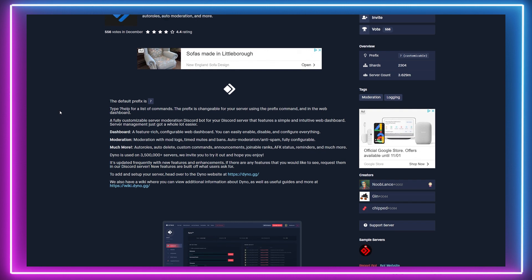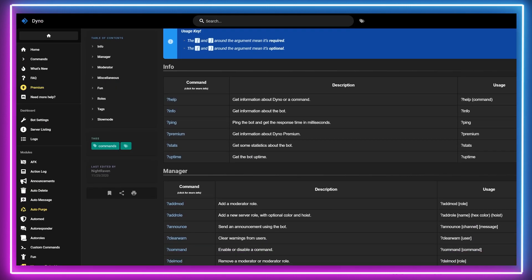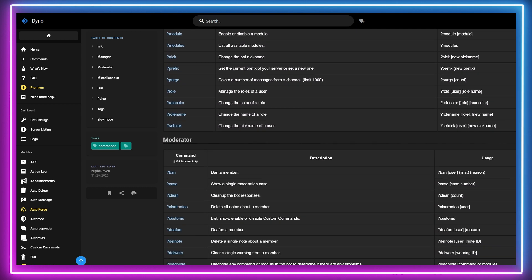DinoBot is up first and it is a very popular moderation bot with 35 different commands that allow server moderators to mute, deafen, warn, kick or even ban members if it gets that severe.